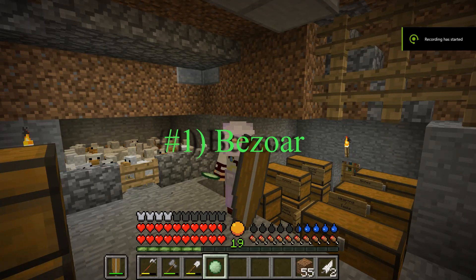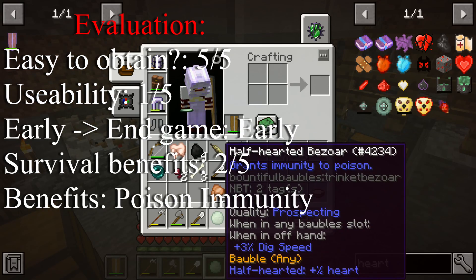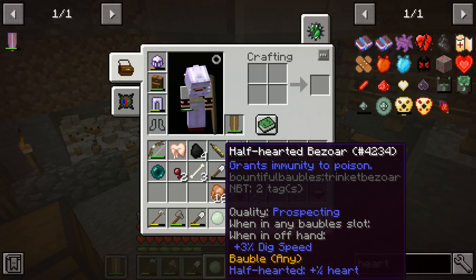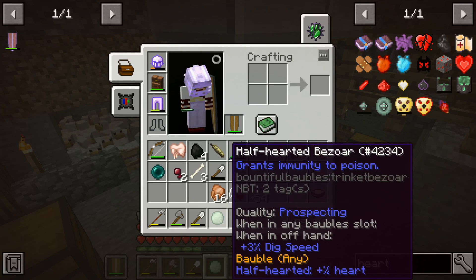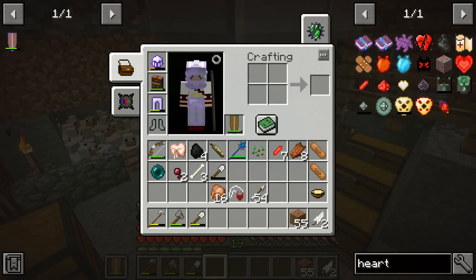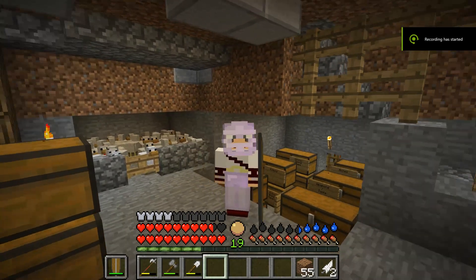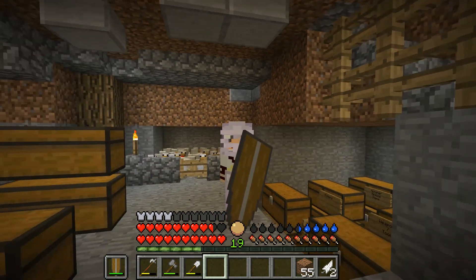Number one on our list is going to be this Bazaar and it's a bobble slot. All it does is grant immunity against poison plus whatever other buffs it'll grant you. I think this is really useful whenever you're going up against spider dungeons, but other than that it doesn't particularly have any other uses. This one will give me extra health, but it's number one on our list because it's really easy to obtain, especially from spider dungeons. It's low on our list for that reason and the fact that it's not usable everywhere — not every monster will poison you — but it's still a pretty good item to have.